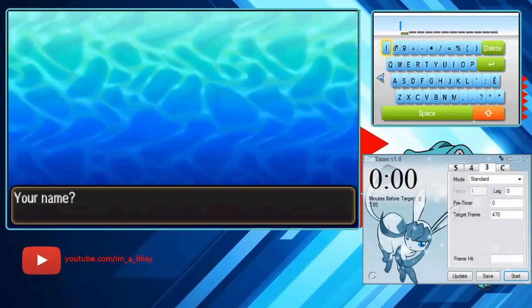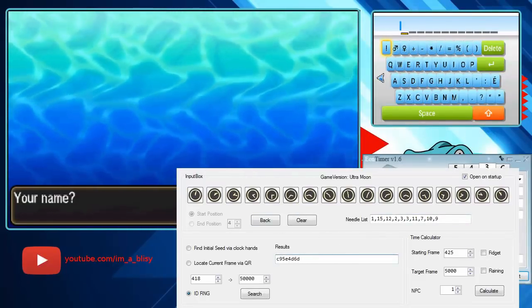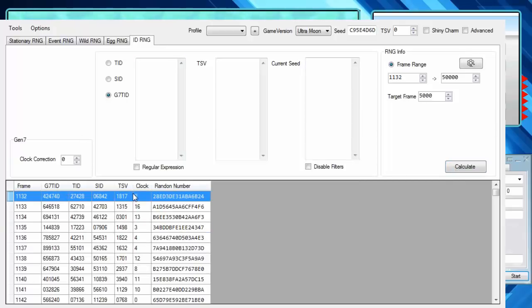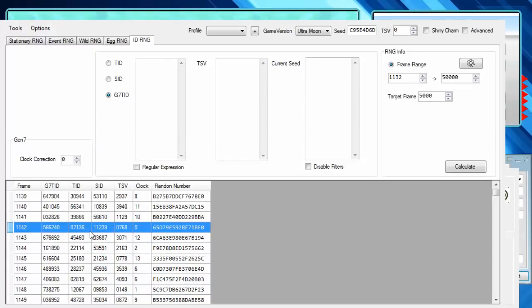Once I get my seed, I just go back, hit No, and go back to the naming screen. This is my seed, and then you switch to the other RNG tool — you don't have to copy anything, it will automatically update. Hit 'Gen7 ID,' click Calculate, and it will tell you what all the IDs are. Now calculate how many times you went back and forth hitting No on your name to see how many frames you've advanced. I think I miscounted here, but you have to figure out how many frames you advanced past — I thought I should be on one frame but I'm actually on 1143.